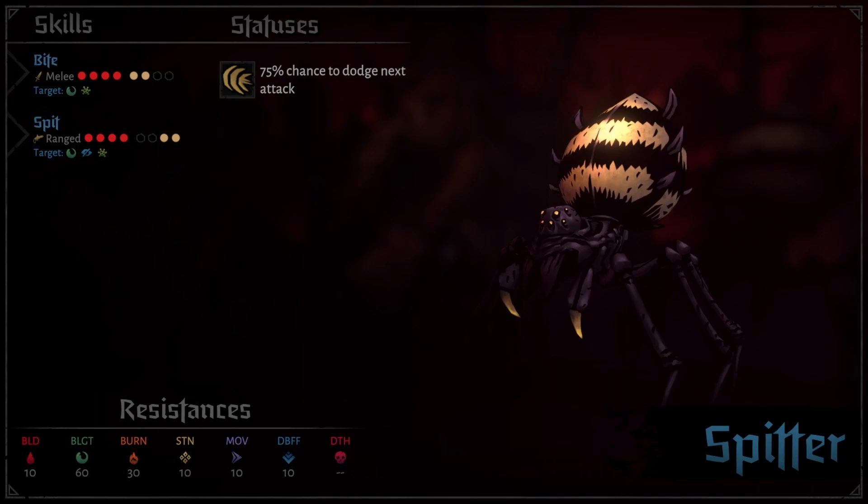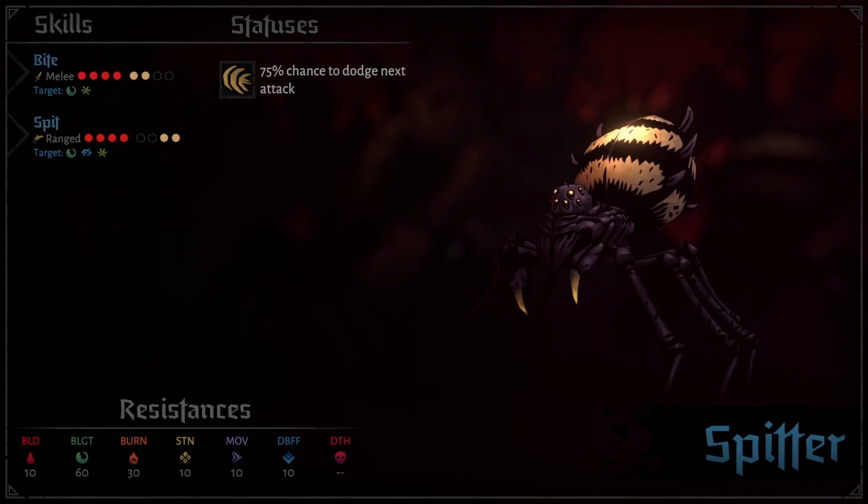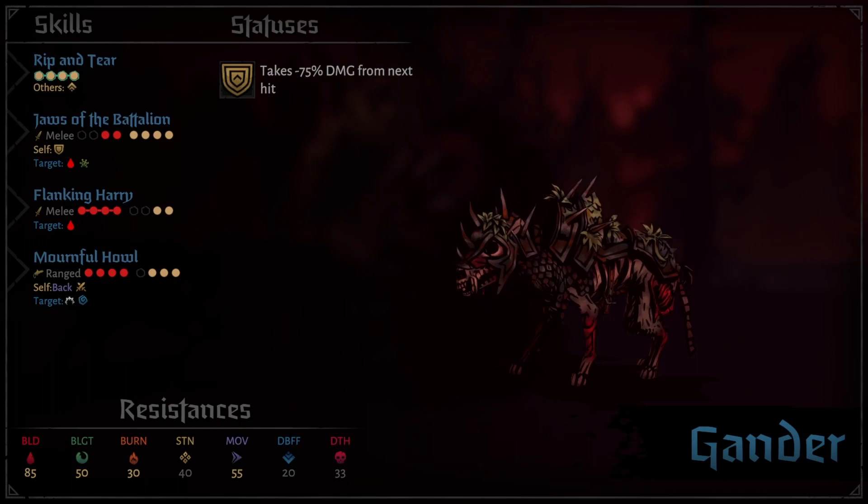Spitters are the back row spiders, with 14 HP, no death blow, and spawn in with two dodge plus tokens. They are position dependent. Their move Spit is an even more powerful blight attack that also blinds. If you move them to the front two ranks, they can only use the basic bite attack.